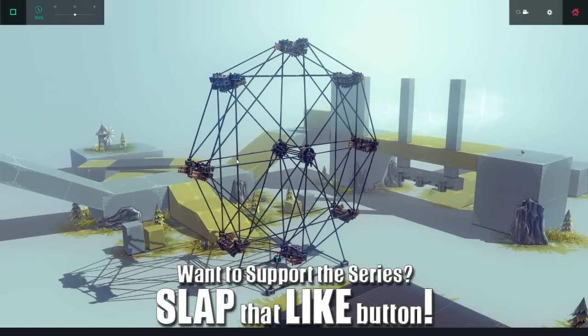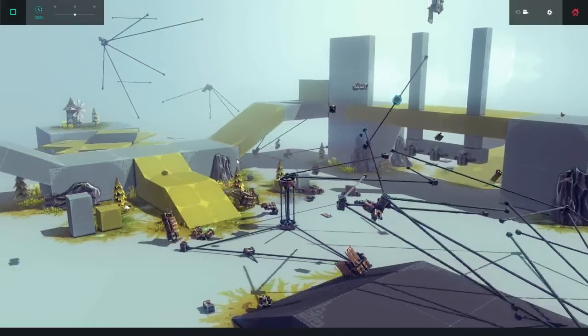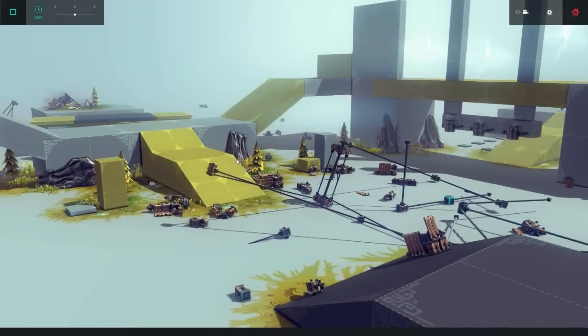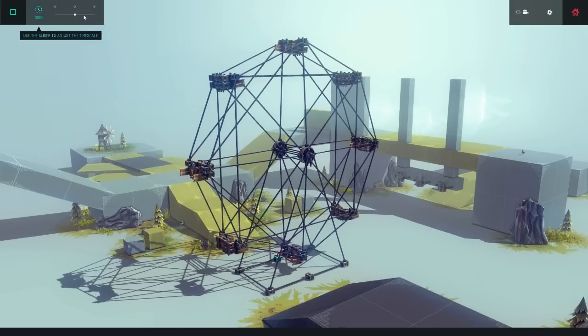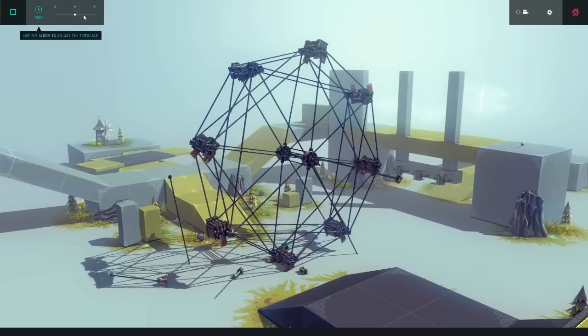Now the first useless creation we're going to be looking at is the Big Ferris Wheel. Are you serious? Yeah, that about sums it up. Now let's try that again — this was created by someone called Sonic Albright. It's pretty simple to use, all you do is press 4.